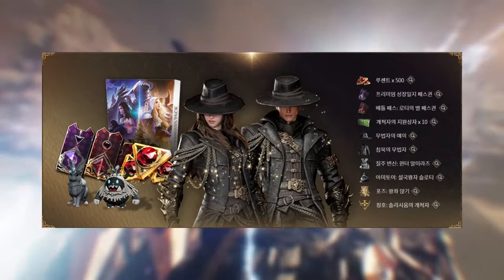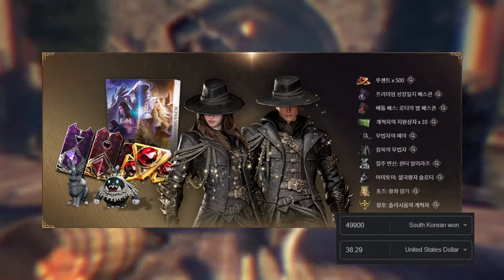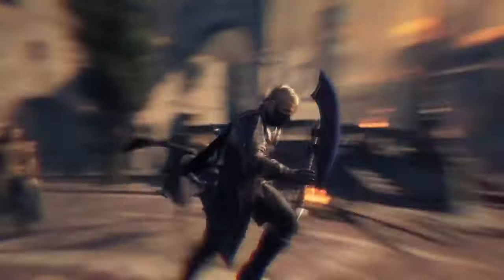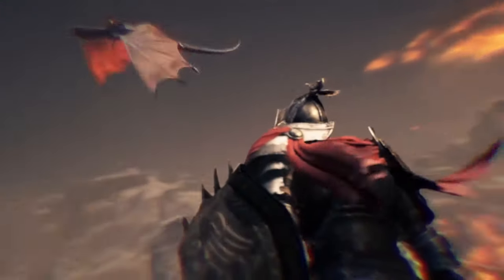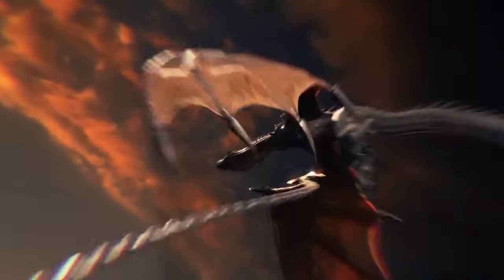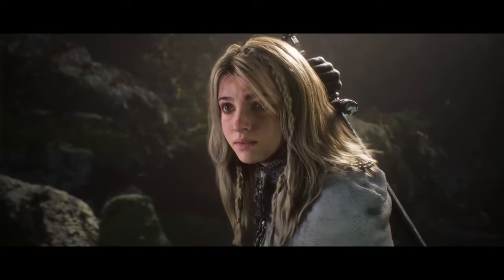This Founder's Pack costs 49,900 won, which is roughly $38. As customary with Founder Packs, there will be some limited items, and each of us has to decide how much they are worth. But from a purely financial point of view, it seems that by purchasing the Founder's Pack, you will get around a 60-70% discount on these items compared to what the prices will be in the Cash Shop.